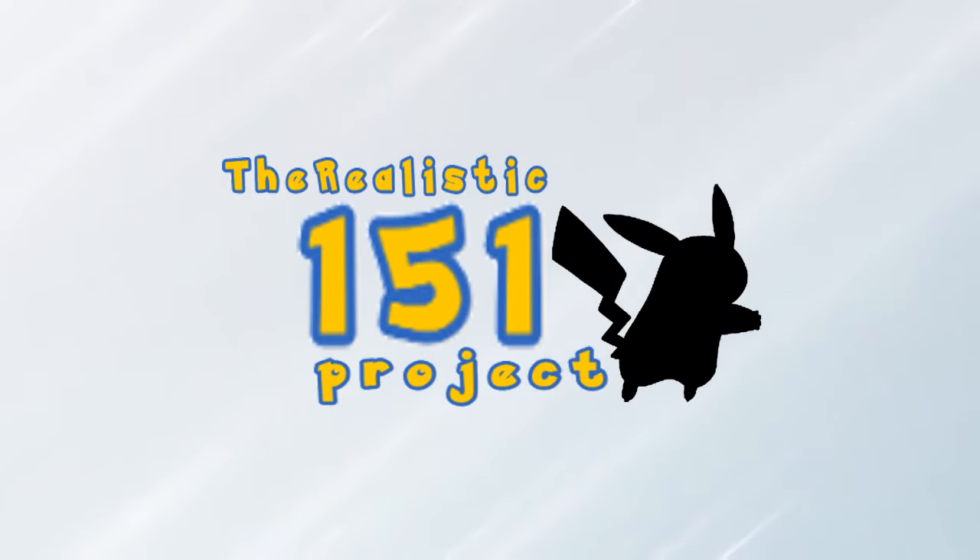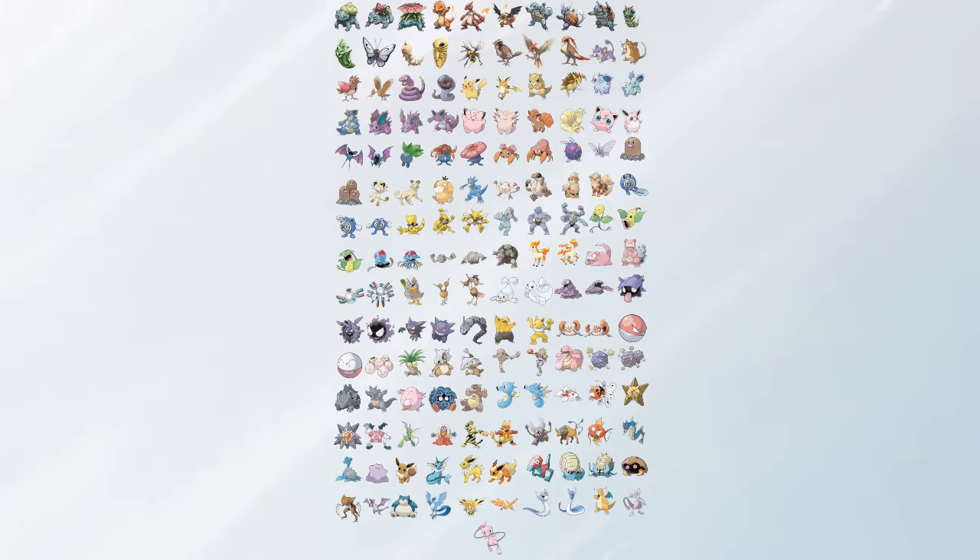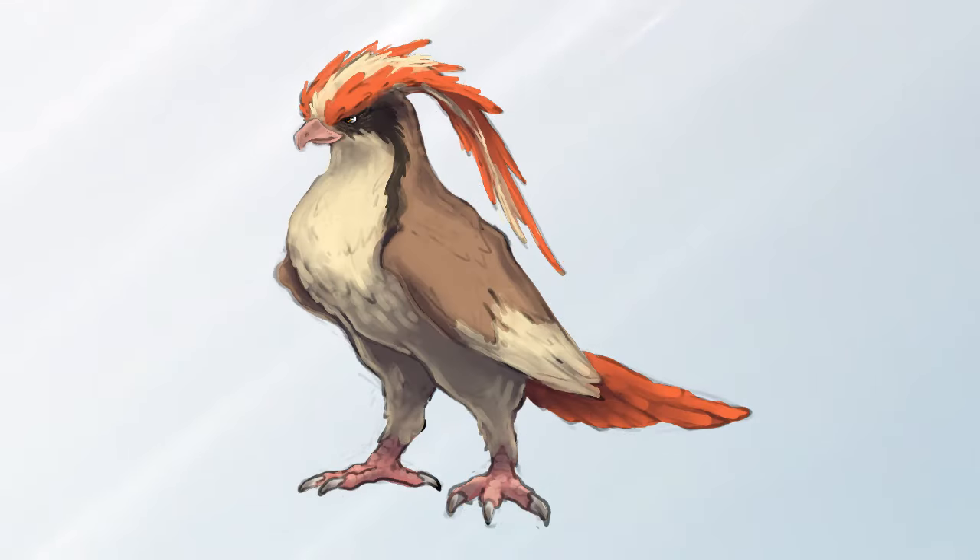Hello everyone, and welcome back to the Realistic 151 Project, the series where I draw realistic versions of the first generation of Pokemon using the concepts of stylization and informed biology to inform my designs. Today, continuing our quest to draw every Pokemon in the original Pokedex, we are on Rattata and Raticate.